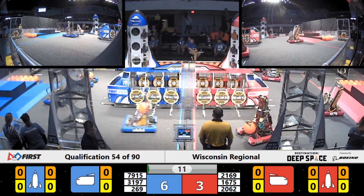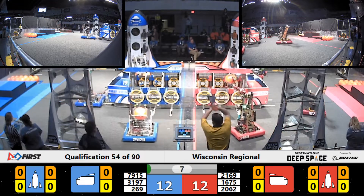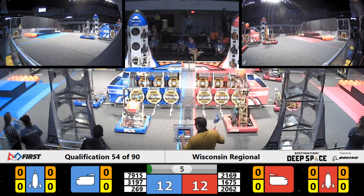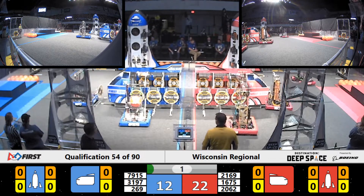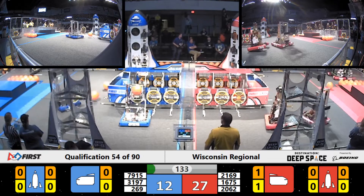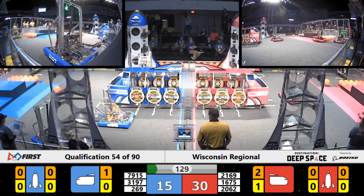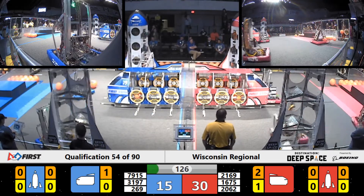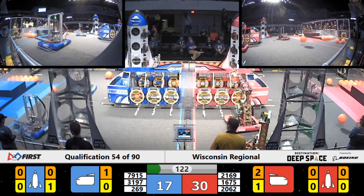Here in this match, both our Red and Blue Alliance starting two robots on level 1 of their HAB platform and one on level 2. All six of those robots joining the action as our Red Alliance able to successfully place a cargo bot in their cargo ship thanks to the efforts of King Tech. This means as our teleoperated period begins and the sands have cleared on Planet Primus, our Red Alliance will be off to an early lead at T-122 seconds.